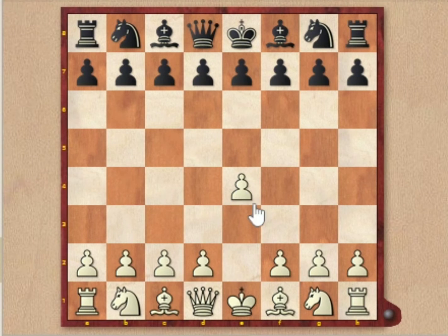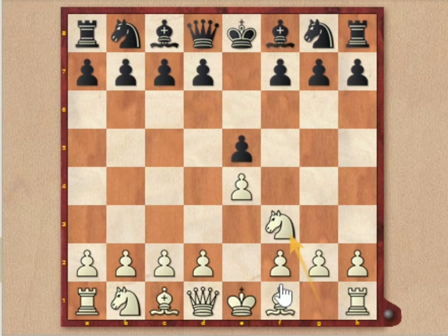It starts with e4, the king's pawn opening. Black replies with e5, also moving his central pawn. Here white attacks the e5 pawn with knight to f3. Black defends it with f6. So in this position, f6 is a blunder.